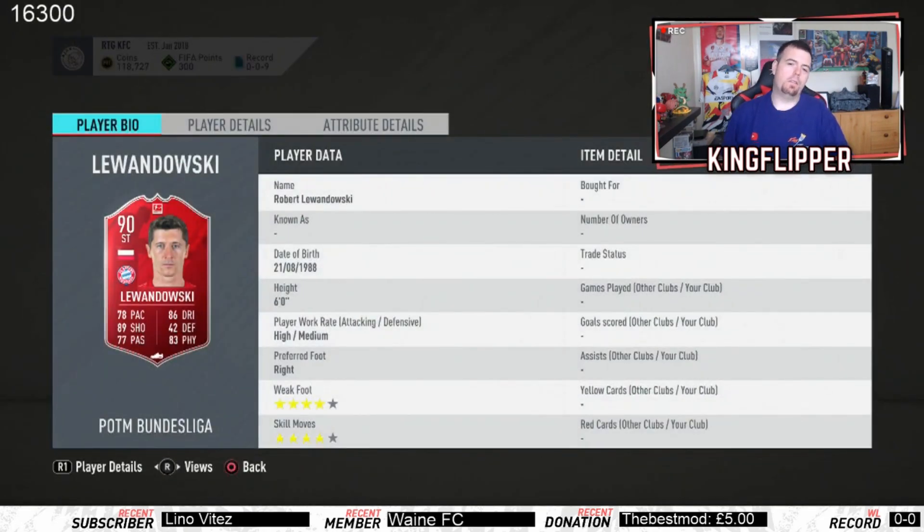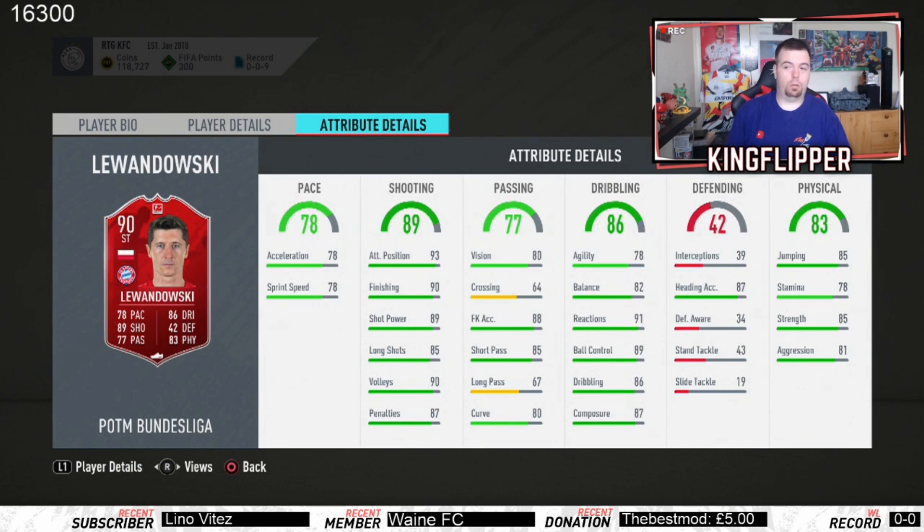Four-star weak foot, four-star skill moves, high/medium work rates, six foot. The stats do look pretty decent - he's strong with great heading accuracy for six foot, some sick heading stats, composer 87. He's not the slowest which is pretty nice to see. Give him a hawk chemistry style and he's literally amazing.